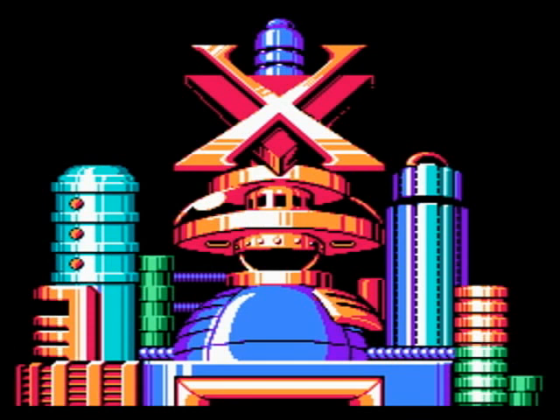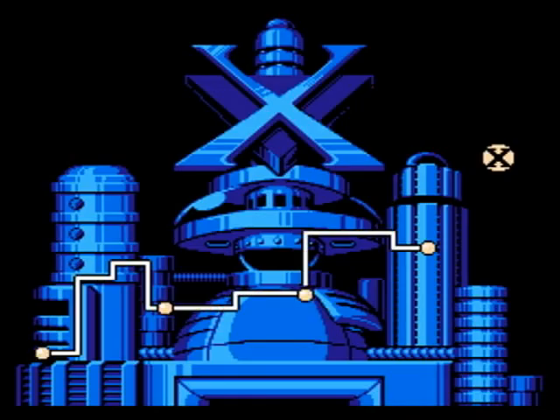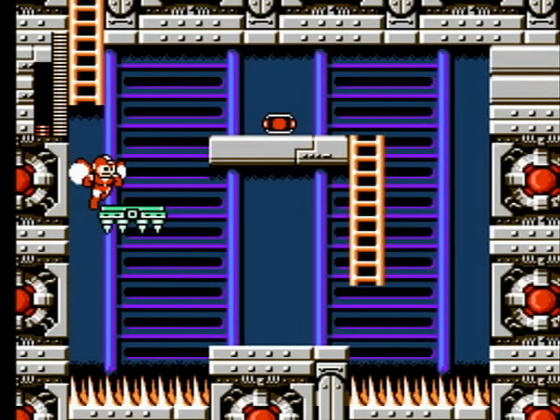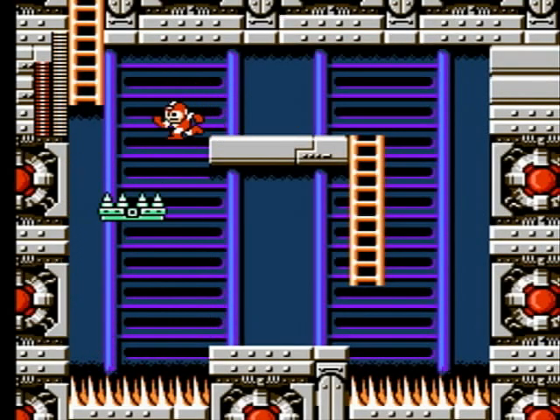You know what I completely forgot to talk about? The platforms in that stage that sink when you stand on them and rise up on the other side at an equal rate — kind of like the ones in Mega Man 4 in that boss battle where the wall attempts to attack you. And succeeds! The platforms are great. Good, solid platforming challenge. But they're in the wrong game. Jet Adapter makes them easy!